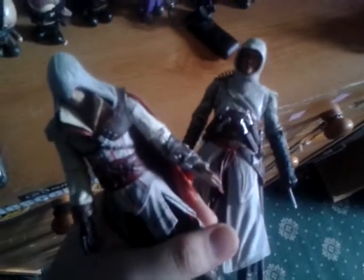The Neca Assassin's Creed — the first two figures. I haven't got around to getting Brotherhood or Revelations. I don't know if they'll bring out Connor or Kenway. These were procured from my wee brother who no longer wanted them, so I said I'll take them.